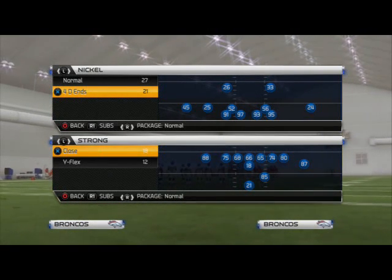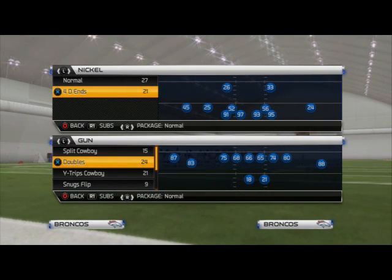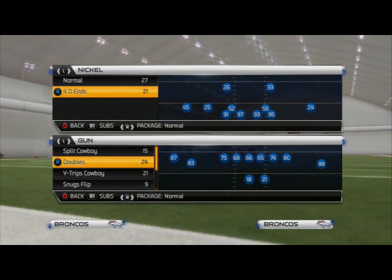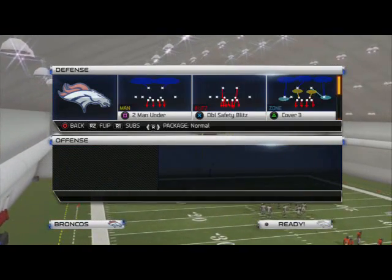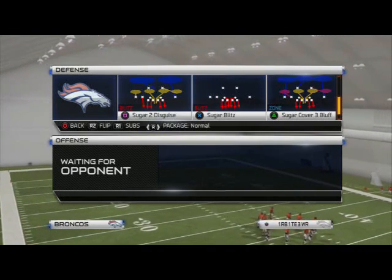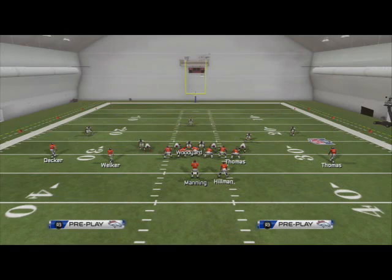Good morning, man. 25 Gamers, in today's Blitz of the Day video we'll be taking a look at a blitz that can be found in the Carolina Panthers playbook. The formation we're going to be looking at is the Nickel 4D Ends, and the play we're going to be focusing on is the Sugar 2 Disguise. All we have to do is slide this guy in and we're going to get left edge pressure at the quarterback.